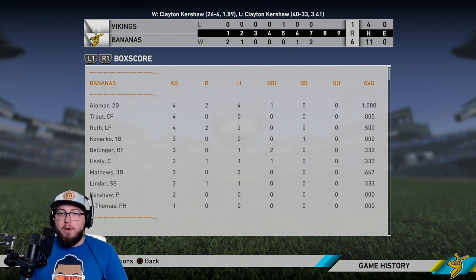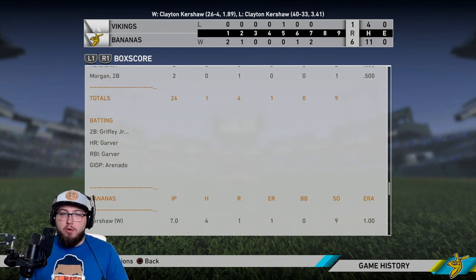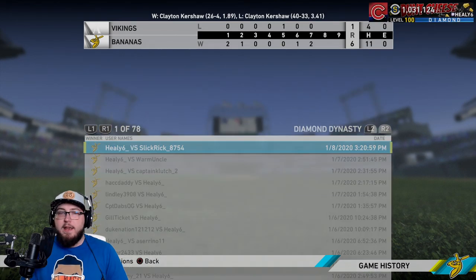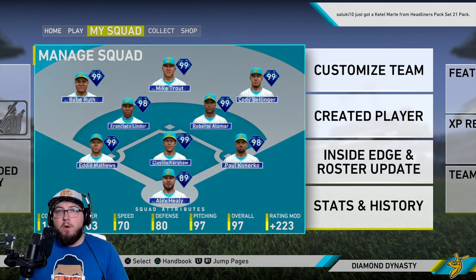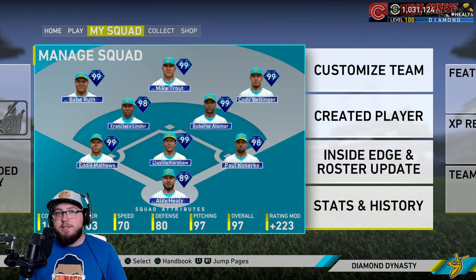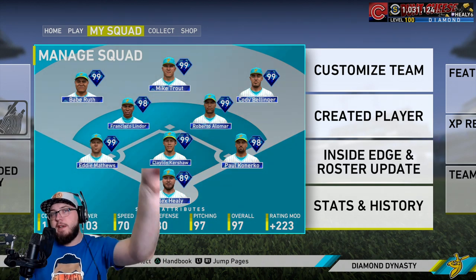Final stats — Alomar four for four, Trout oh for four, Babe Ruth two for four, Cody Bellinger and Kanerko oh for three with a walk. Bellinger two RBIs. Healy had a hit and RBI, Eddie Matthews two hits, Lindor a hit. Kershaw oh for two. Kershaw goes seven innings — we didn't need anyone else. He struck out nine batters in seven innings, that is great. That's gonna do it for this video — if you guys enjoyed it make sure you leave a like and subscribe down below.